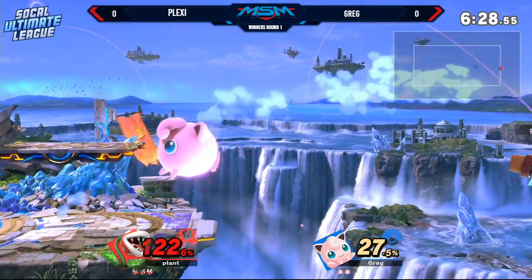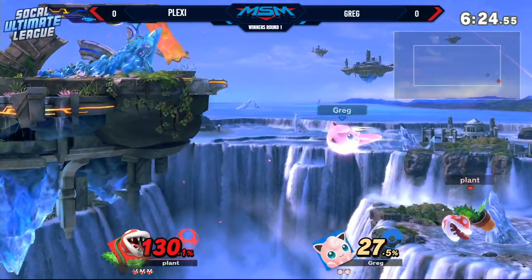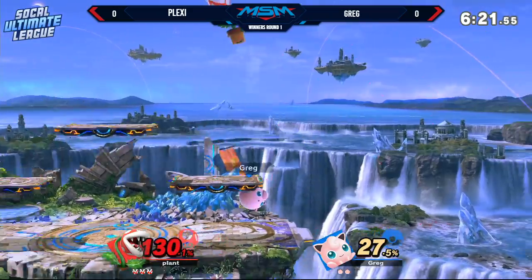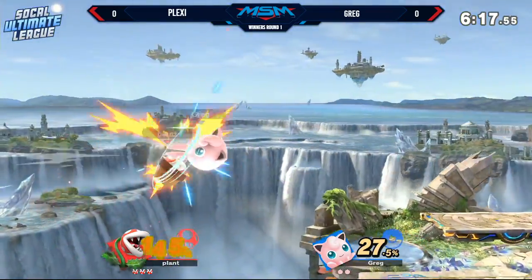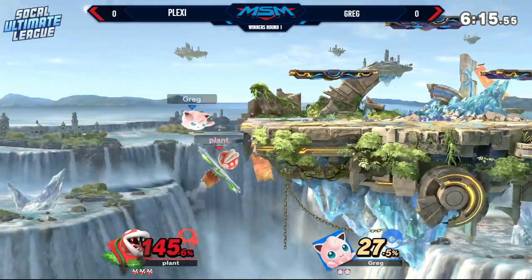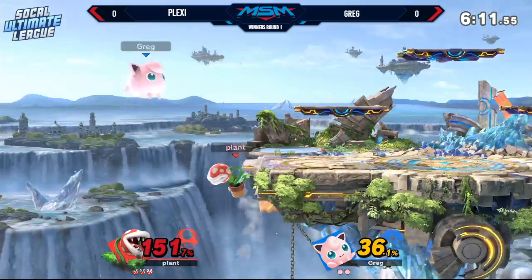He's spacing those down Bs super well. Don't forget, guys, super armor on the down B, so even if he got hit there, he probably would have been safe. That was a really good Nair. I respect that Nair so much. Just unfortunately, he got the weak spot on it. Sweet spot Nair or startup Nair frame would have killed there, but basically any area of Jigglypuff will kill here, depending on sides.